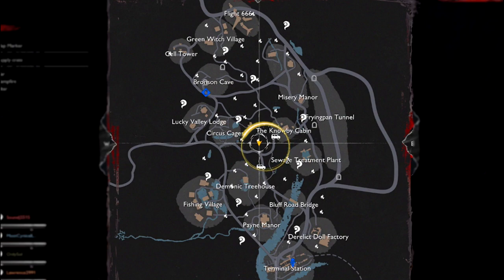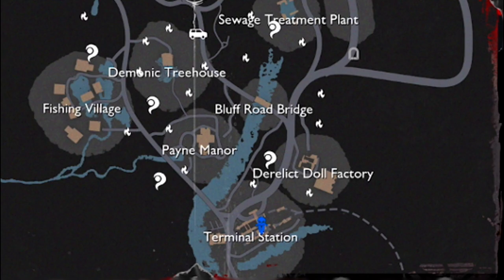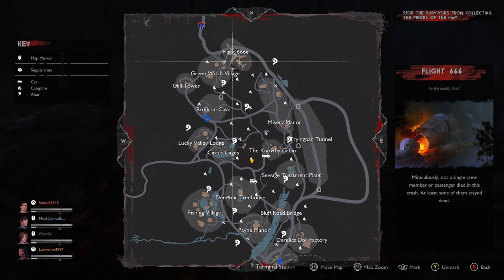We've spawned bang on center of the map. You've got the very north side — Flight 66 where they could possibly spawn — and then the very bottom which is Terminal Station. Survivors will not spawn at either the pages (blue icon on the map) or the daggers at the bottom. Since the dagger icon isn't at the bottom I'd normally go terminal, but I go for the furthest place away from where I am. So they're going to be either the green witch village or Flight 66. The furthest location from you is more or less where they're going to be 80% of the time.